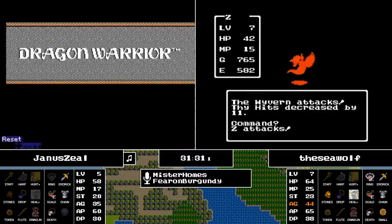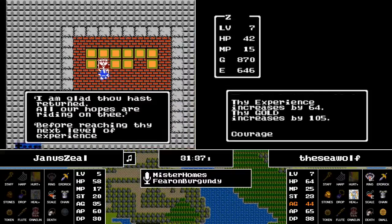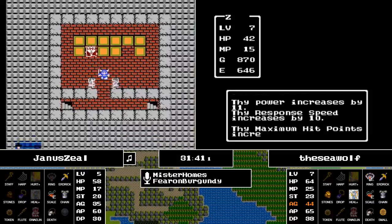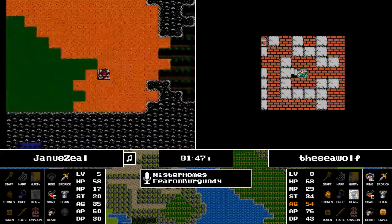Janus is quickly resetting after the Armored Knight taking him out, and now the Seawolf gets up to level 8 — some good stat gains there: 11 power, 10 agility. Janus did his gold grind and is really making a risk-reward play, trying to find a town to use it, and when he doesn't find it he's resetting — that can hurt if it happens a lot.